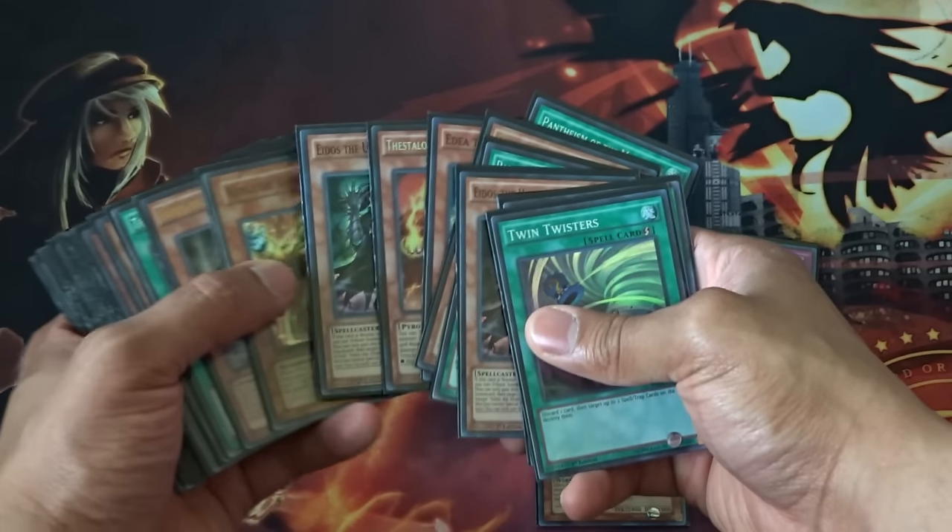Always side deck cards for your weaker matchups. Another thing I want to talk about when it comes to side decking is: when you're side decking, make sure that the cards you're siding out of your deck don't hinder your deck's playstyle. Basically, make sure you don't hurt your deck's consistency when you're side decking, because it can really mess your deck up.